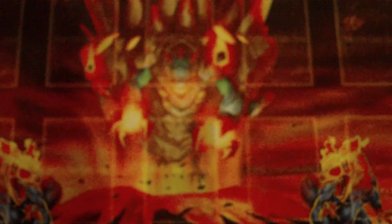Next up are the traps. I'm running one Solemn, two Deep Prison, one Mirror Force, two Bottomless, one Survival Instinct — only one due to the fact that I have a lot of other ways to remove — one Return from a Different Dimension as a last resort, one Starlight Road, and one Macro Cosmos.